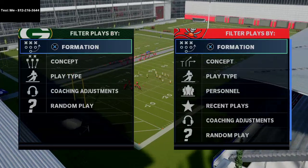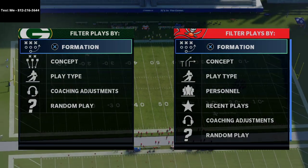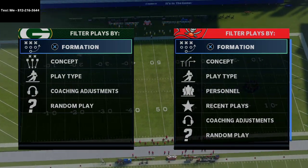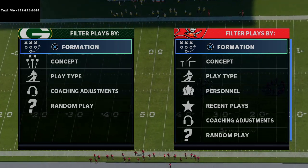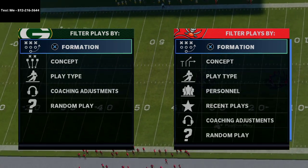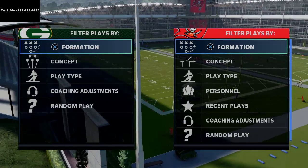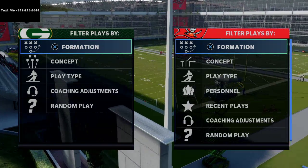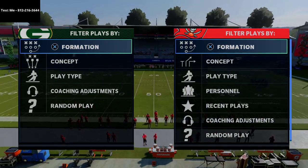In today's video I'm going to show you one of my favorite cover 3 bombs out of the New England Patriots offensive ebook that we just released. You can pick this ebook up — the full ebook has over 300 pages of material with over 36 formations broken down and over 10 hours of video content — in the description of this video. We're just going to show you a quick sample play from it.